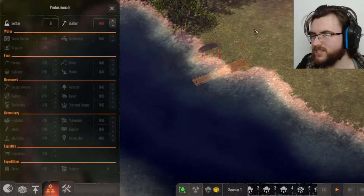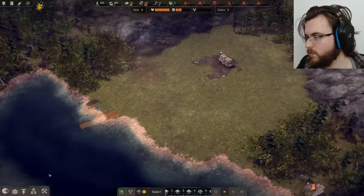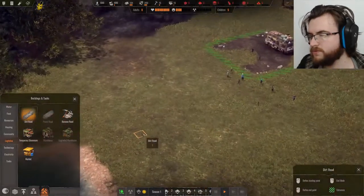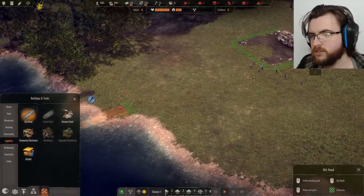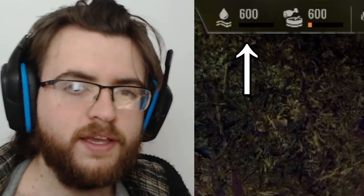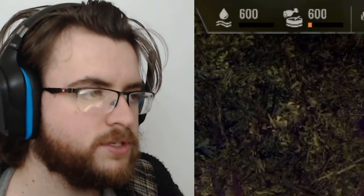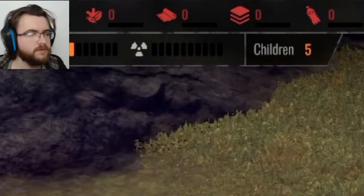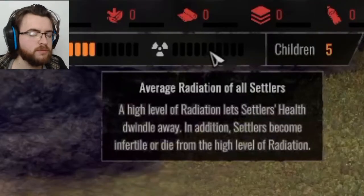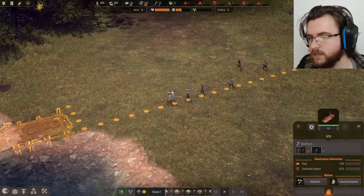We then need to assign some people to actually build the jetty using some builders. And while I'm at it, let's build a little road to make them go a little faster — just from here to there, that's perfect. Water is one of the very most important things that we need. We need water, and we need food, and we also need no radiation. Radiation is a problem, and we will avoid that as much as we can.